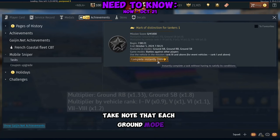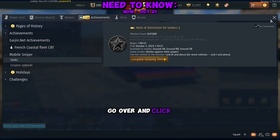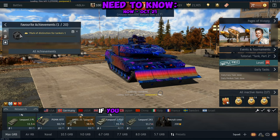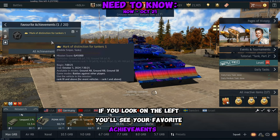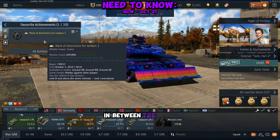Take note that each ground mode and each rank has different multipliers so you can get more points. For an easier time, go over and click favorites, and then on your home screen if you look on the left you'll see your favorite achievements tab. If you click this calendar, you can see the amount of progress between the times you've clicked it.